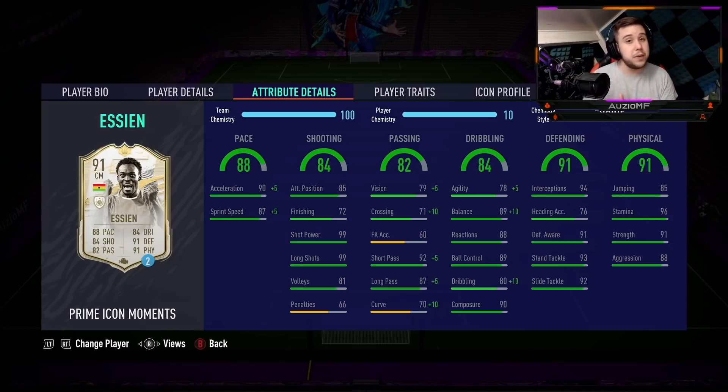Defending - the guy puts in a tackle and a half. He misses out on some interceptions but his slide tackling and defensive awareness were all solid. For defending I'll say 9.2 to 9.3 out of 10. Physicals: he's not the strongest player I've seen in this game but he is aggressive and uses his strength a decent amount - 9.3 out of 10. Overall rating: 9.2 to 9.3 out of 10. He is insane - his transition speed, aggression, strength, and defensive ability are exceptional. It's just the dribbling that really lets this card down.